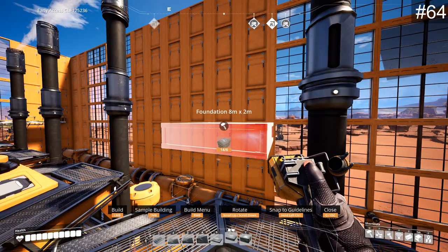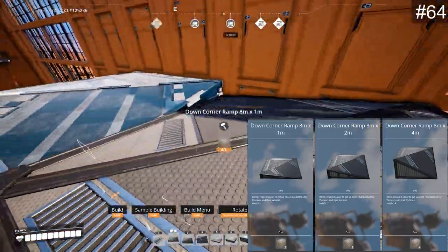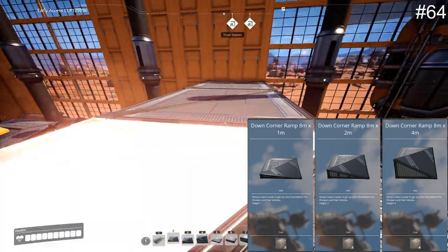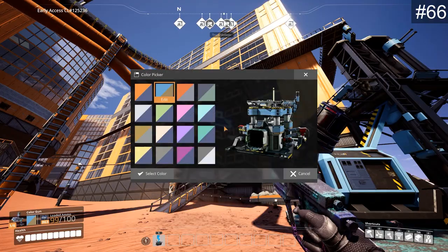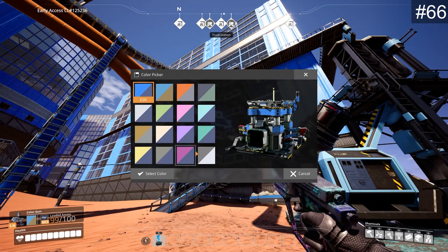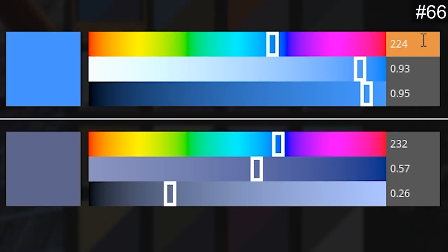Regular foundations are sometimes impossible to place — use down corner ramps instead because they can be clipped through building clearance. When configuring machines, set the specific items per minute rather than clock speed percentage. Use the color gun to further customize the look of your factory. The first color will color the entire game and everything you build next. Note that when you change it, you might not remember the default values — here they are: 16, 0.93, 0.95.